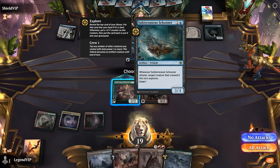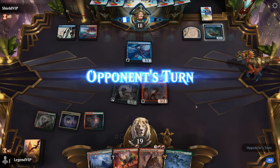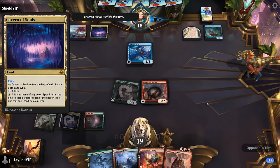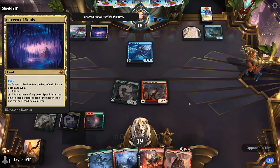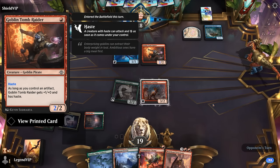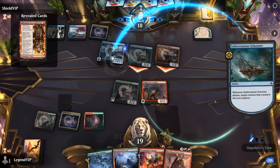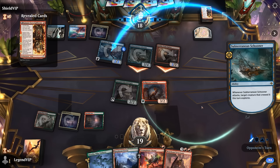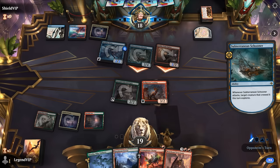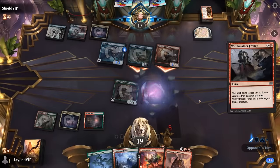Could potentially take out the Schooner with Boseiju, don't think that's the priority right now. Play Yurling — could hit for two, don't think I'm Chomping the Siren right now even though it screws the Schooner; can save it for something scarier. Cavern of Souls naming Pirate — Cavern of Souls is probably one of the more important additions to standard, coming from the Lost Caverns, and it's going to see play in pretty much every format where it's legal. Tomb Raider — one mana two-two haste since they have an artifact. The Schooner attacks, letting the Siren explore, finding Kumano on top. Points toward a pretty low curve aggressive deck.